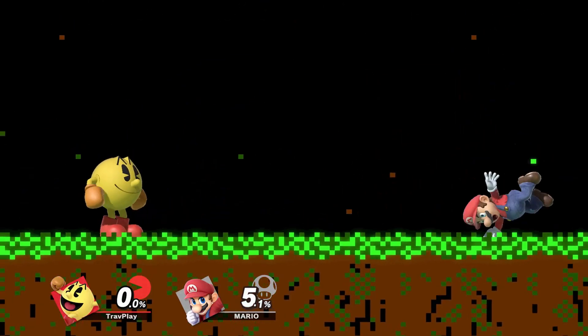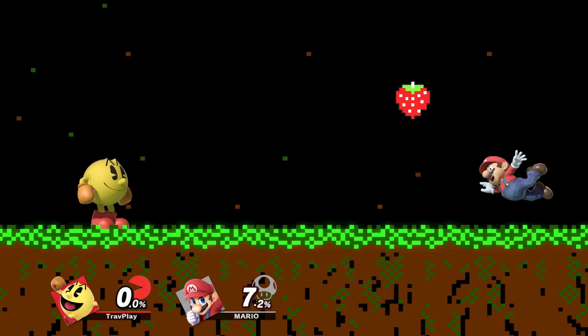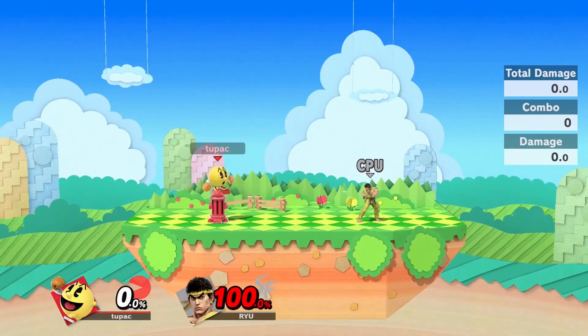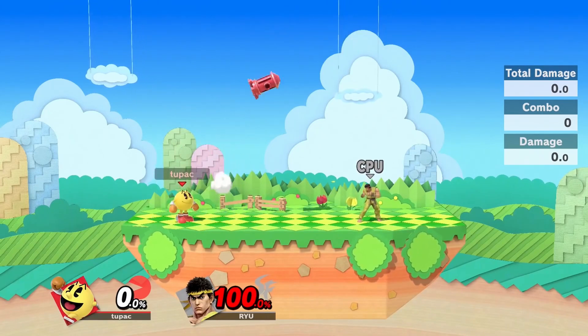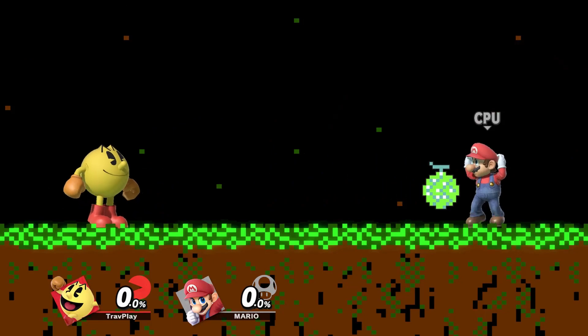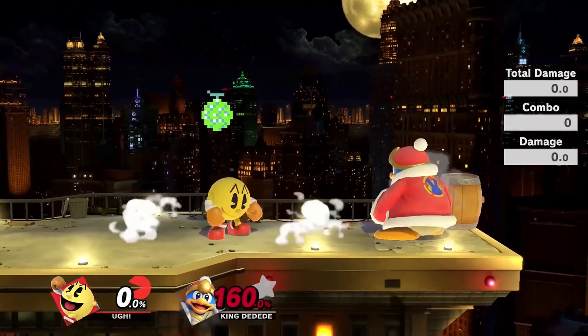The cherry is weak. The strawberry is a little stronger. The orange goes straight at you. The apple is where things start getting dangerous — its throw angle can hit you off stage and it can be used in combos with the fire hydrant. The melon is a mix-up: it moves slow but it hits hard. Watch out for this combo.